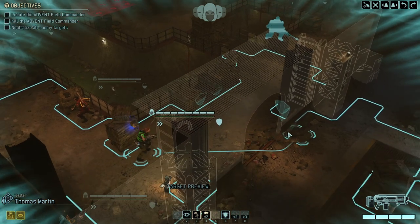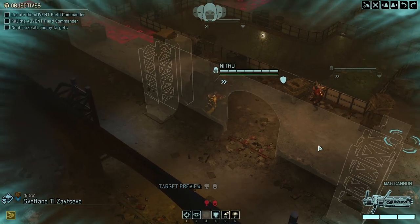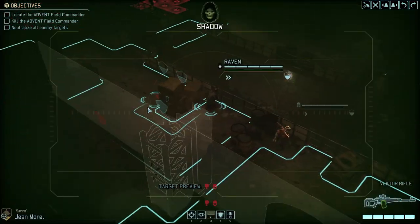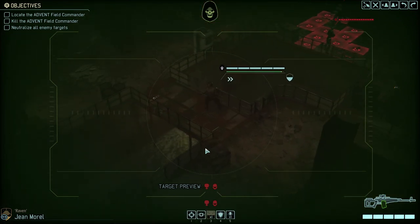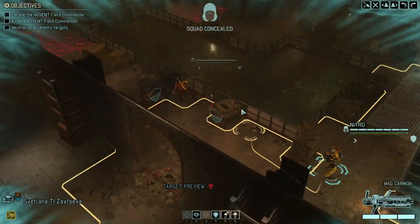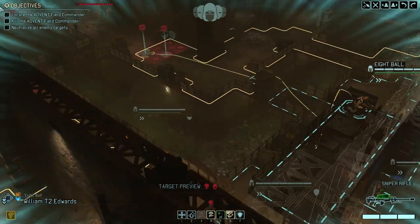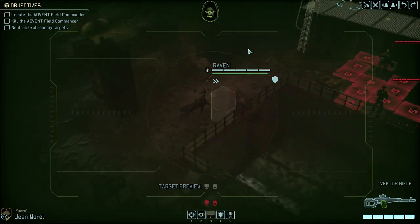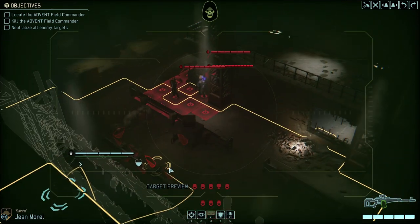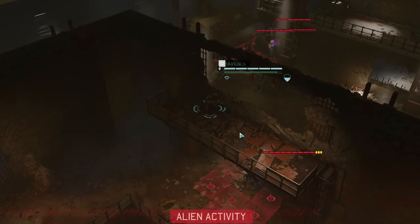Let's be a bit careful. I think we can stand back with the backliners and have a proper front-to-back team composition here. Everyone is in a good and valuable position. Now let's move up with the Reaper. Still not clear where the commander is, but we're going to find that out. For now I'm just keeping our position.